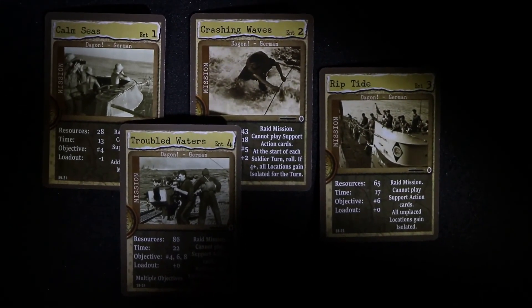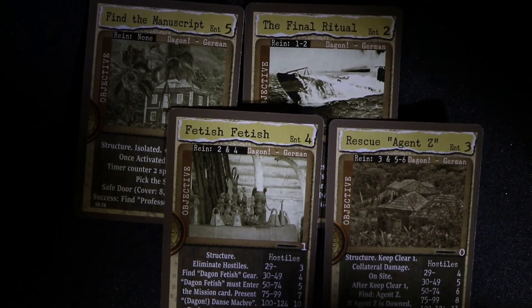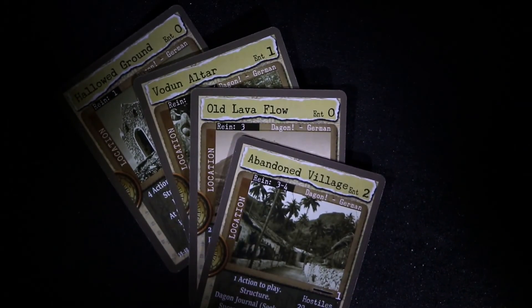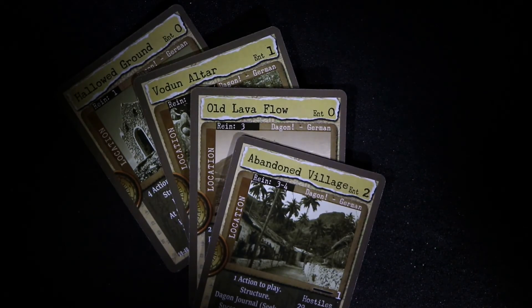The four missions are all raid missions carried out by the forces aboard the U-boat. The four objectives center on retrieving a particular item, or Agent Z himself. The locations reveal the diverse topography of the islands, ranging from old lava flows, to abandoned locations, to the Vadun altar, to hallowed ground.